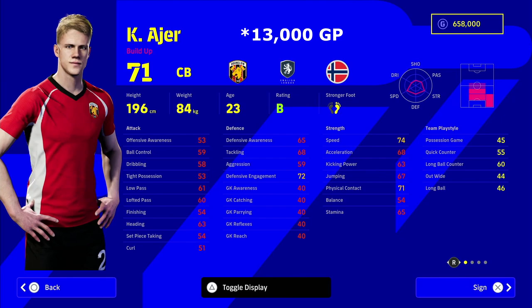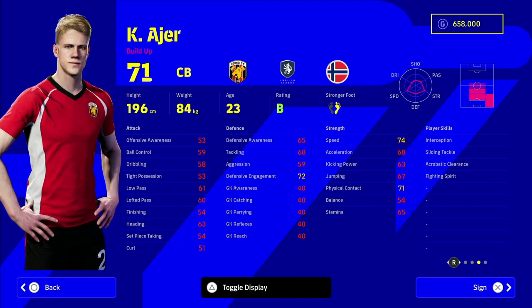Next up, Iyer from Brentford. This guy is an absolute unit — 196 cm, 74 speed, along with 72 defensive engagement and 72 physical contact. He's got Speeding Bullet, Long Ball Expert, and he can play right back with Early Cross as his AI playing style. If you're struggling to get balls out of the air and just need to hoof it every now and again, this is the guy for you.